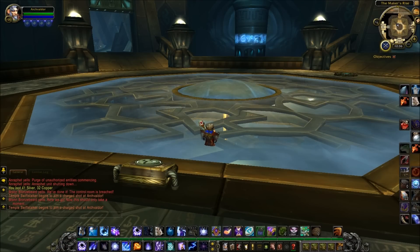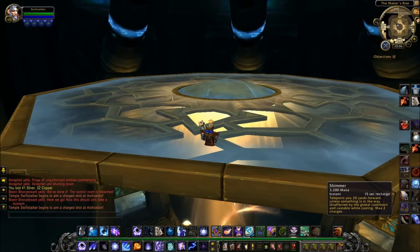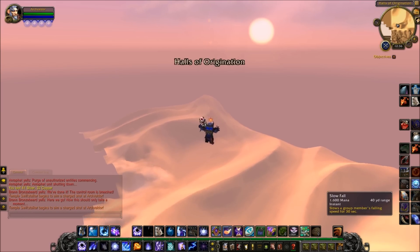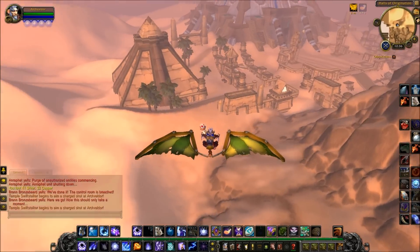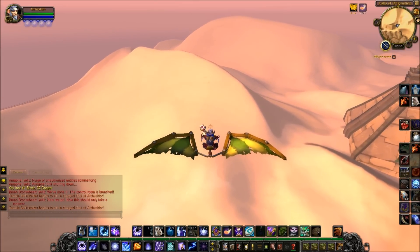Halls of Origination, with its extremely large elevator, offers another prime candidate for using this Displacement glitch. You can see we're ported right outside the Halls of Origination instance — you can see the dungeon in the distance — and there's a huge chunk of Uldum here to run around and explore.